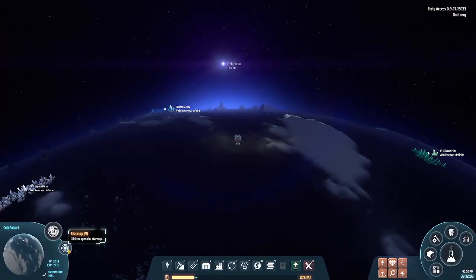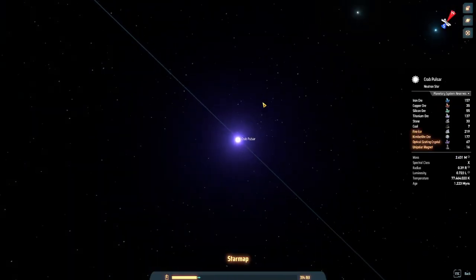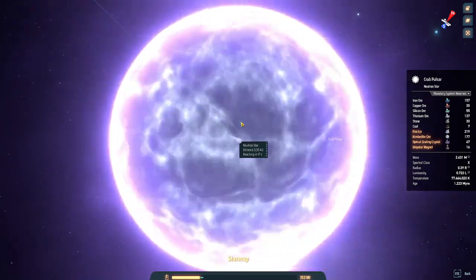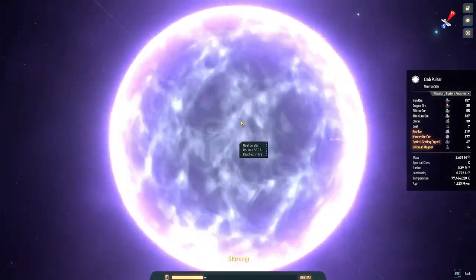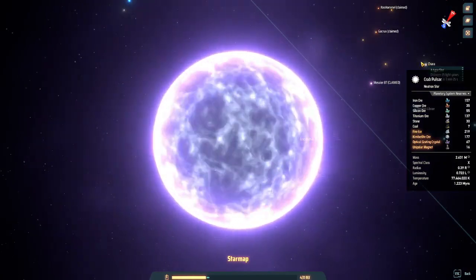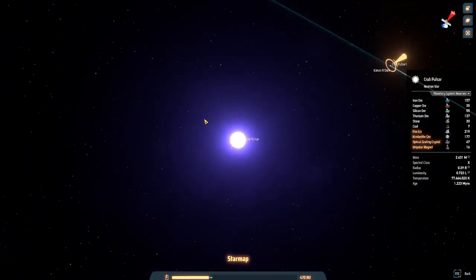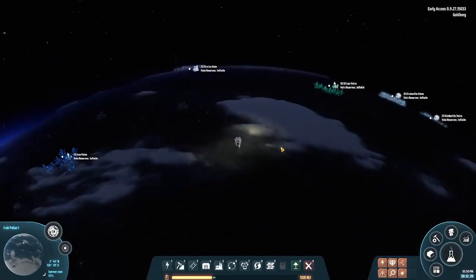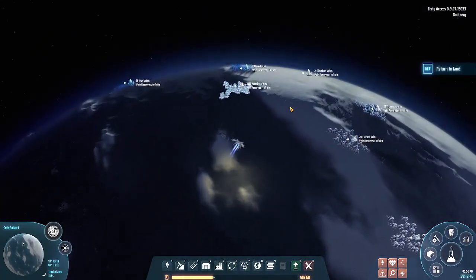It looks very pretty from this view. In real life neutron stars are not purple and pink like this - the game made it that way. In real life they're blue because the hottest stars are always blue. But in this game it's purple and pink. There's Kimberlite here again.